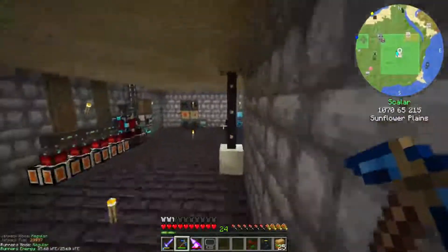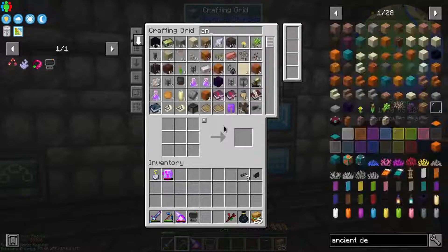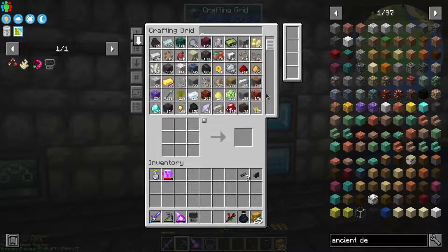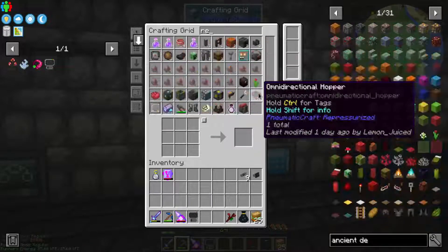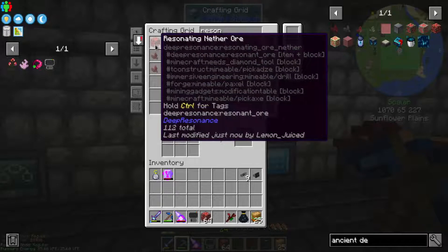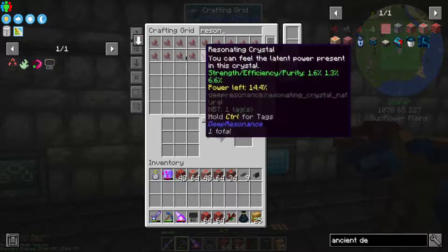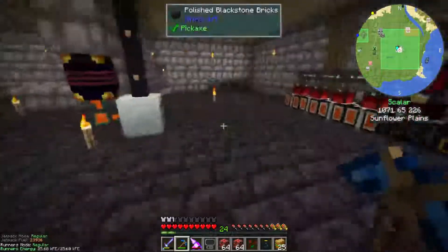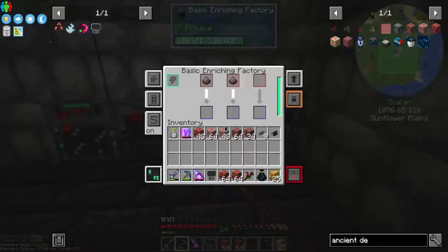We have an order that we're starting to build up a lot of that we probably want to process, and that is the resonating ore - not raw zinc. We have a lot of that to figure out a different way to process. There are like three different varieties - that one, that one, and that one. We also have a lot of resonating crystals that we also need to figure out what to do with, but they're there for later.